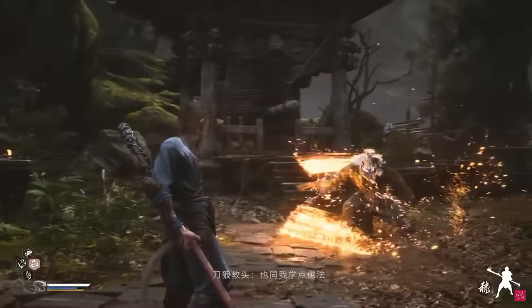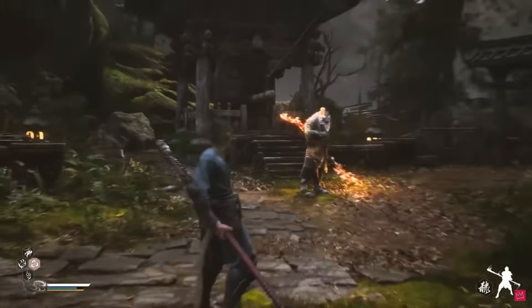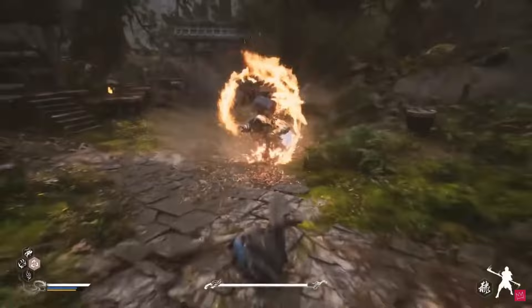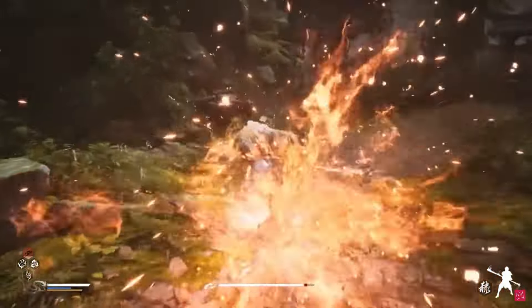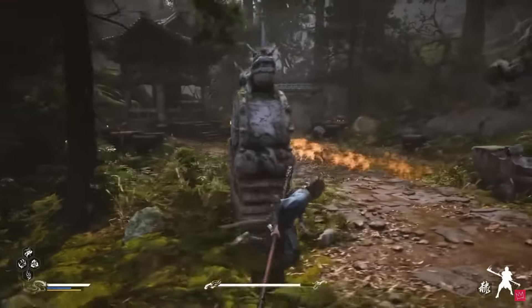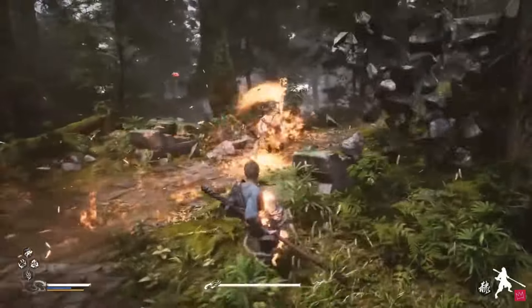As I watched the gameplay, studied footage, and analyzed the demos, one thing stood out. Despite the ability to switch between different staff stances, the basic attacks remain largely the same across these stances, so you can't really tell when you even switch to one. Now this might seem like a minor detail, but in a game that relies heavily on its combat mechanics, this could lead to a sense of redundancy.